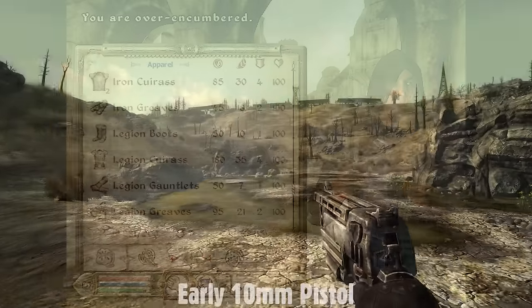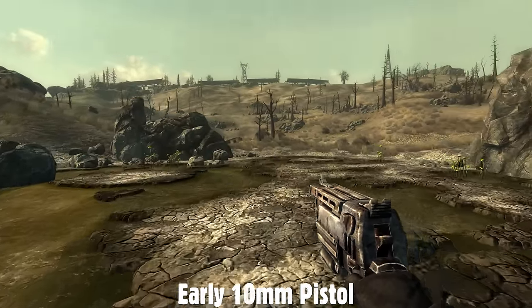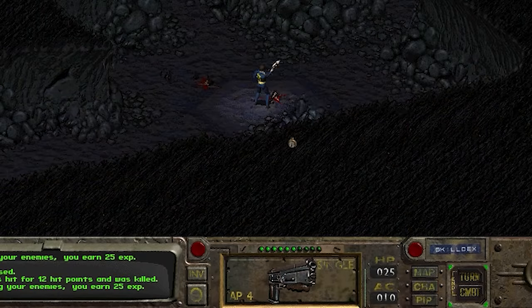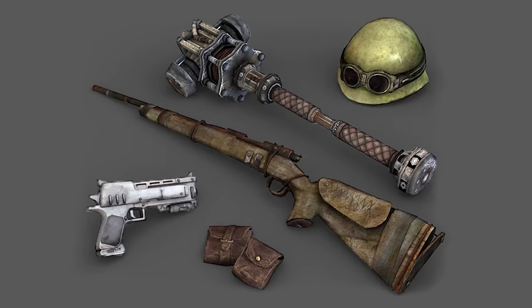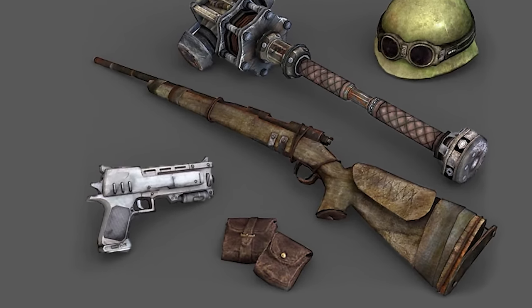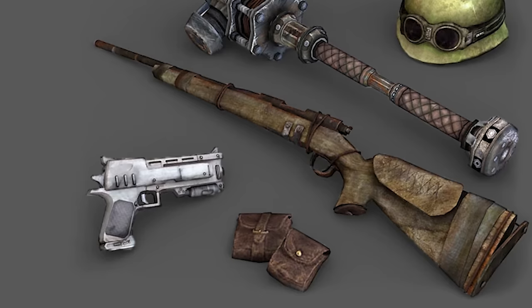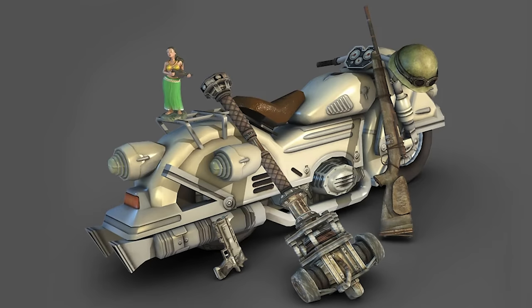The 10mm pistol is one of the most iconic weapons in the series and was even in the player's inventory at the start of the first game. The company Liquid Development was contracted during Fallout 3's production to create art assets, and in early concept art you can see how much different the 10mm pistol looked early in production. Concept art isn't cut content, but it's still really cool to see the early design.